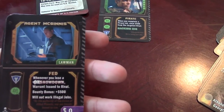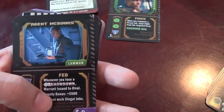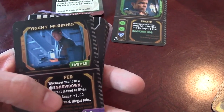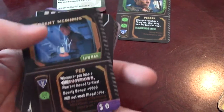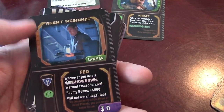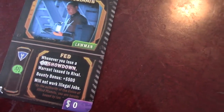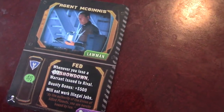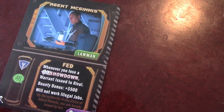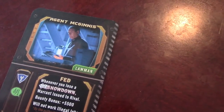Any Lawman — not just McInnis — will not work illegal jobs. If you're working illegal jobs, you cannot count the Lawman or any weapons in his possession. The Lawmen are really good for bounty hunting — that's what they're really awesome for. They really help you with that, and if someone tries to take you down in a showdown, a Lawman can help because he's on the right side of the law.